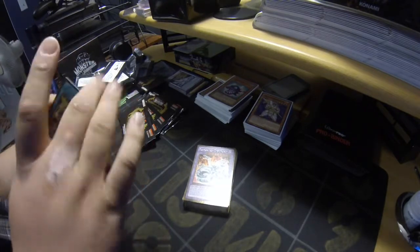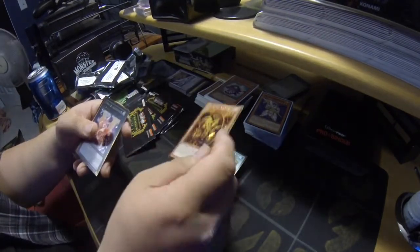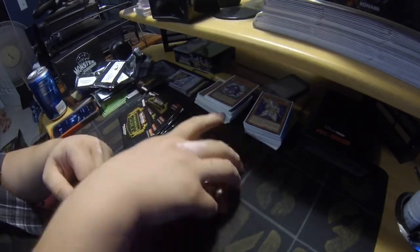What we thought was going to go to two: Tenki, another Ra, Heartland Taco, third Necro Gardna, and Exploder Dragon again.